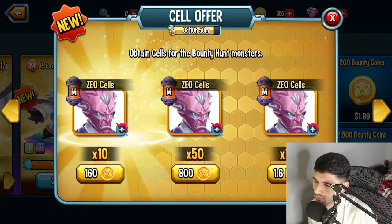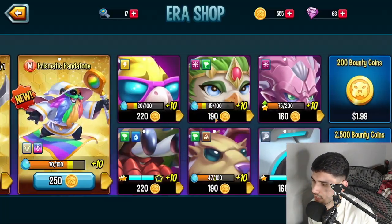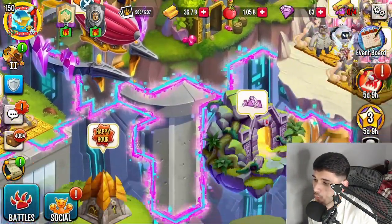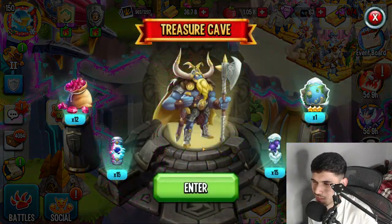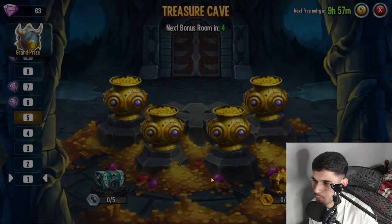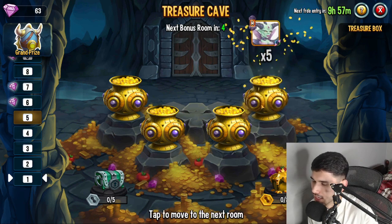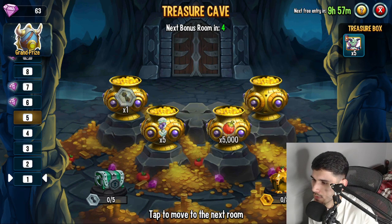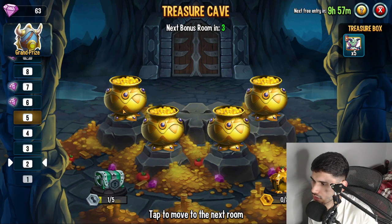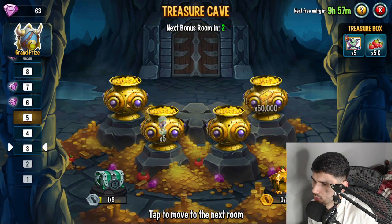This monster is actually good for team wars defense. You can get the rank 3 version right now through the treasure cave. Someone I know actually got a 5-gem pull, so I'm wondering if the treasure cave is still working or if there's a trick to it. I'm going to have to figure something out, and when I do I'll let you guys know. If you know anything, share it on Discord and I'll test it out.